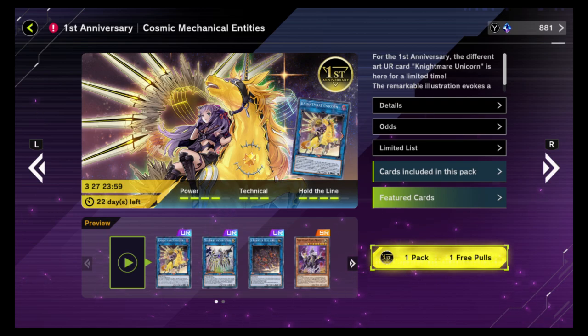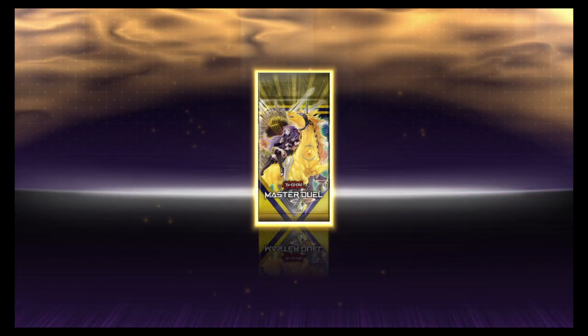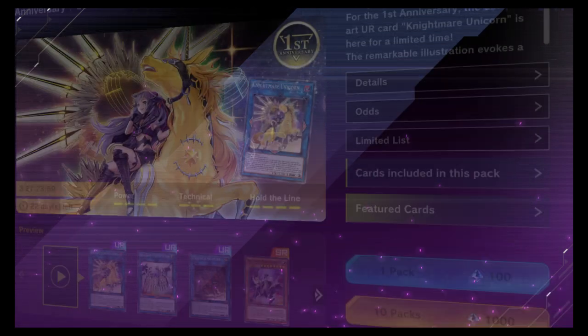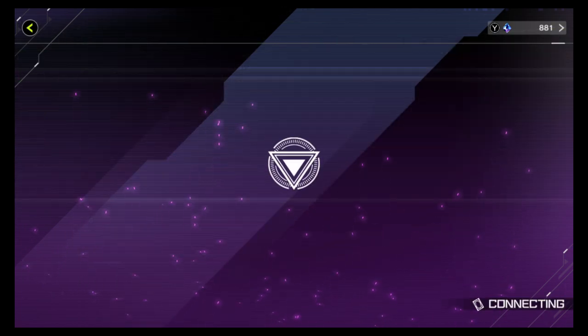This looks like it's gonna be Nightmares. Nightmares are a good set of cards — love to have some of them in here, as well as in the real world. So let's go ahead and skip straight to getting the pack. Chain Summon, Ghost Trick — not the world's worst pack, not the best.